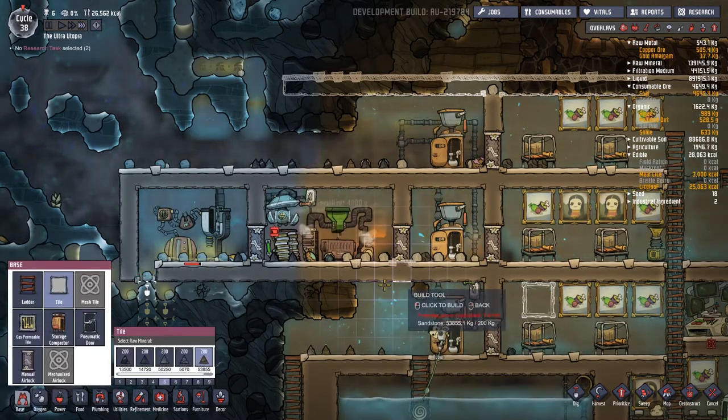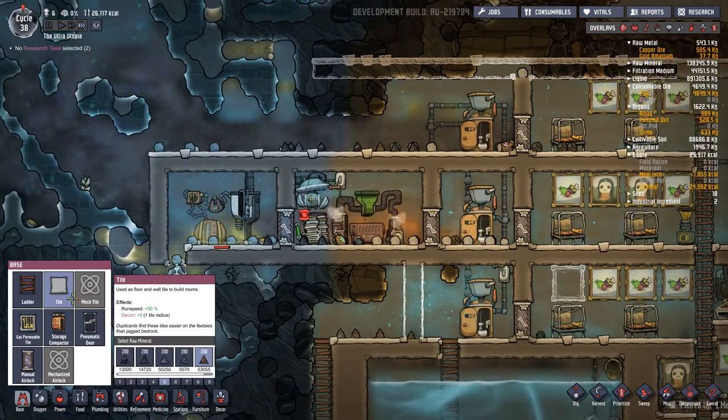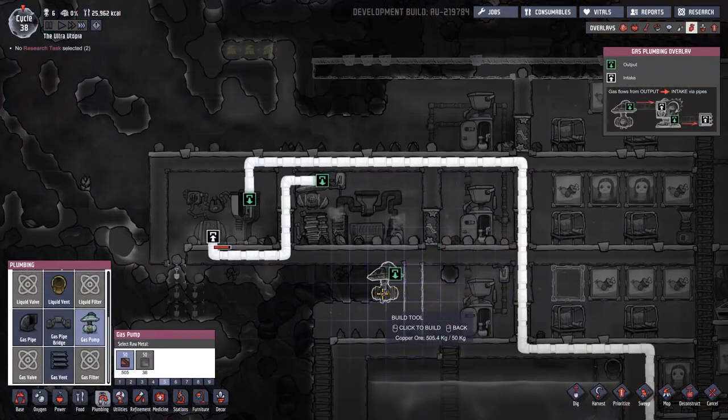So what I'm going to do is take some tiles here, seal this area off right here. This is not quite the entire size of the area I wish to seal - it's a little bit too big - but we're going to deal with it. I'm going to pop a pump in.